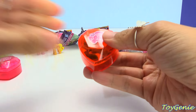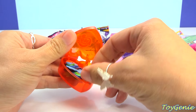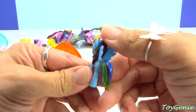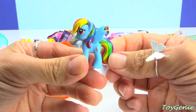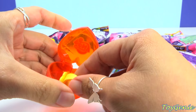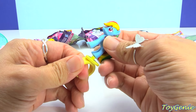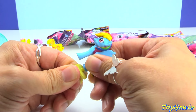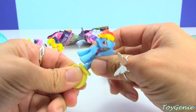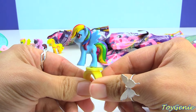We have an orange jewelry case and it's Rainbow Dash. They made her mane really shiny. She comes with a yellow ring. There she is.